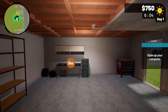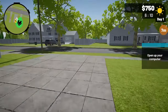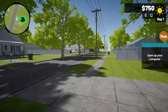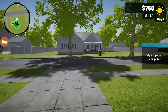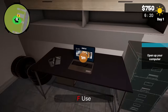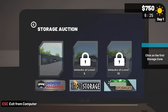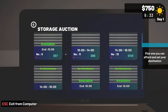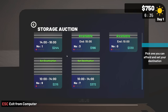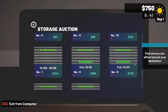Alright, open up the computer - there's our little... oh we got ourselves a car! Kind of looking around seeing what we have. Right here, use this - open the storage auction site, click on the first storage zone. So it looks like we have several different storages we can go to. I have 750 dollars, I can afford all of them. I think we're gonna go big right away.